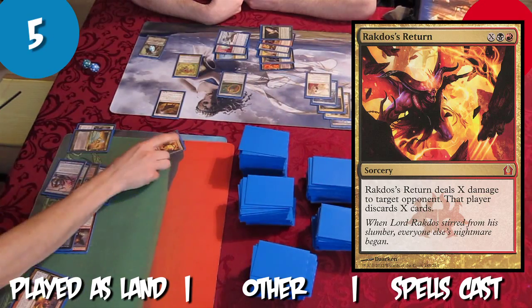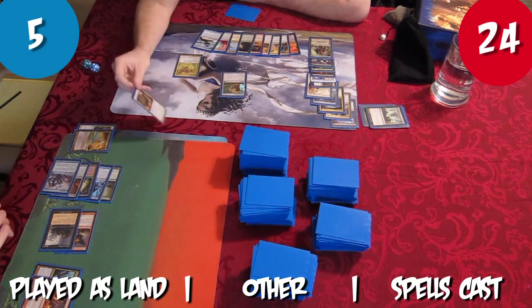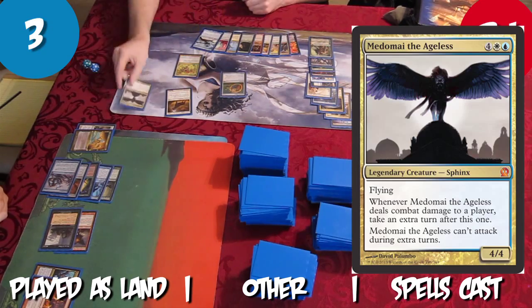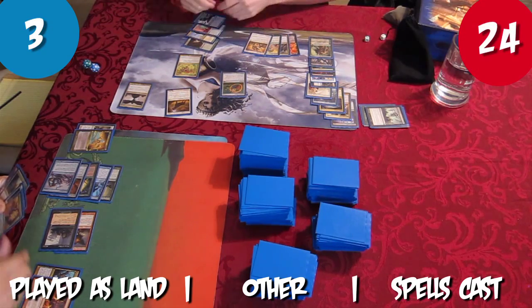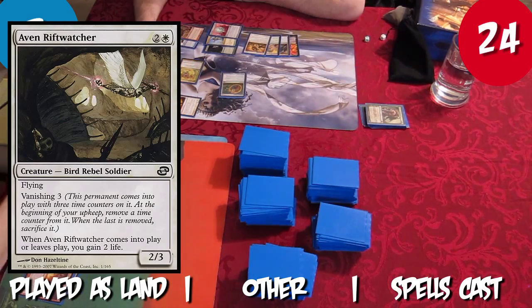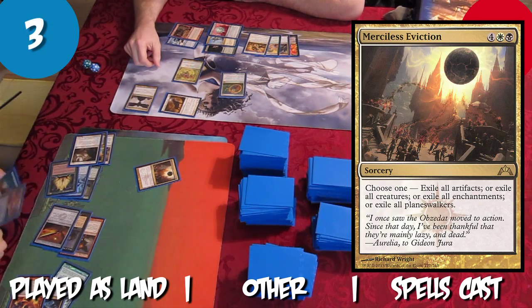Tristan casts Rakdos's Return for 5, discarding all the cards in Rob's hand and killing Garruk. Rob attacks Tristan with his antelope, dealing 2 damage, then casts Medonite the Ageless. At the end of Rob's turn, Tristan casts Rakdos Charm, exiling the cards in Rob's graveyard. Tristan plays Avon Riftwatcher as a land and casts Merciless Eviction, choosing to exile all creatures. Tristan then casts Inferno Titan, dealing Rob 3 damage when it enters the battlefield.